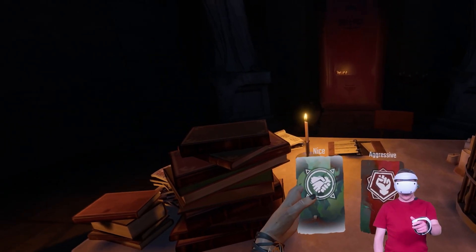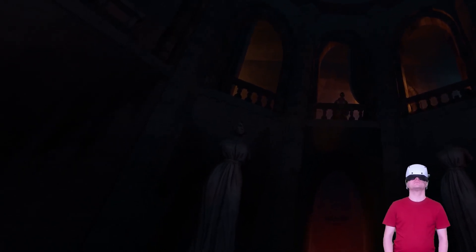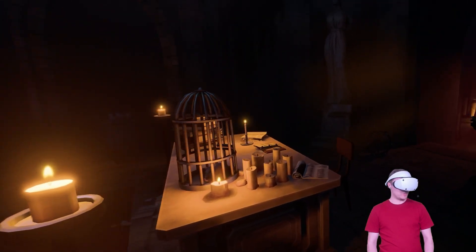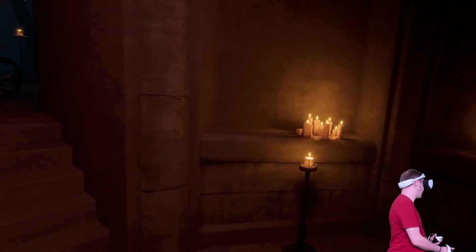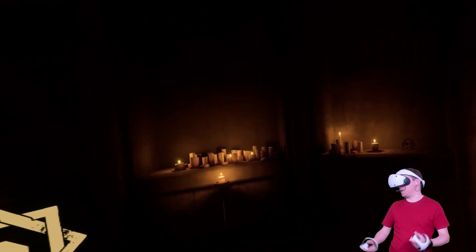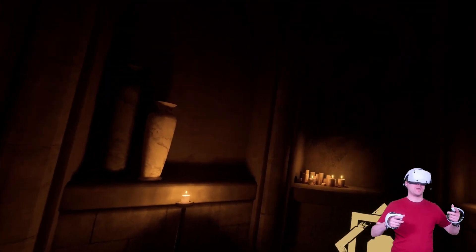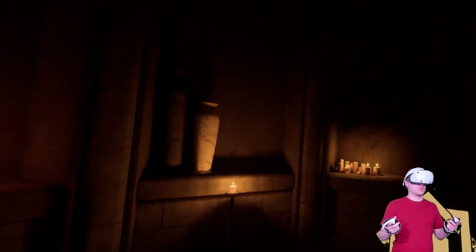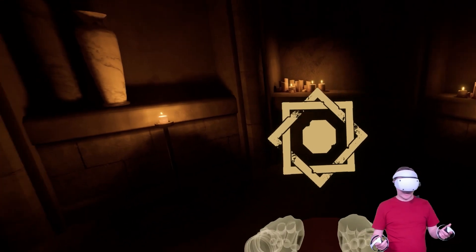Meeting Pietro - he has good information to share in exchange for help with a task. We need to go find someone and persuade him. A lot of people have said this game is very much like the Dishonored franchise, which is huge praise. If you've got missions with flexibility on how you complete them, a level that's open-world to a certain degree where you can approach the mission how you want - then that's going to be great fun.